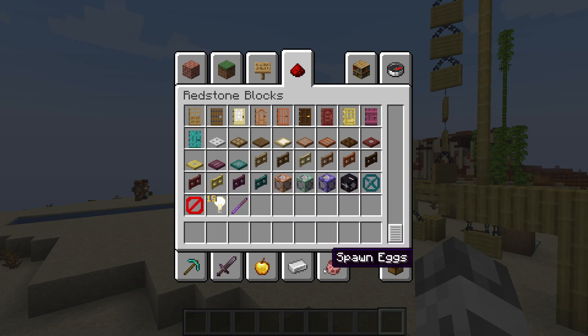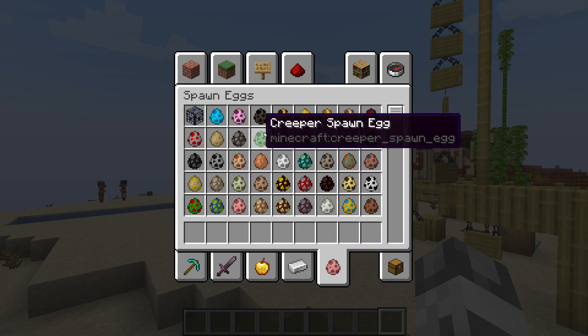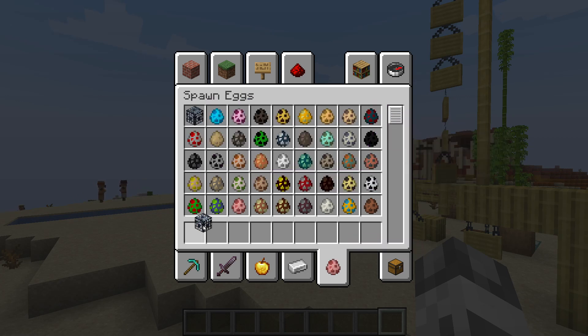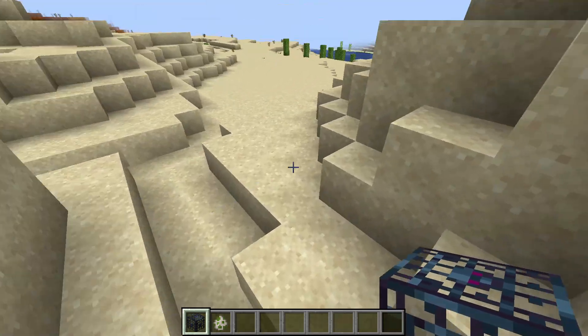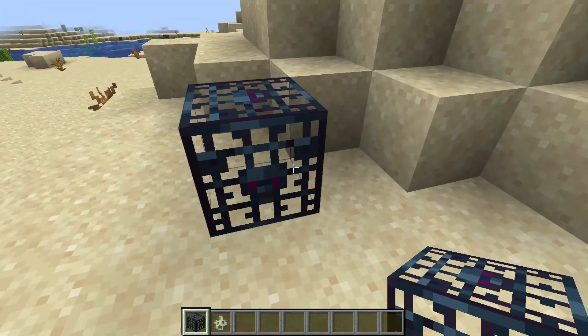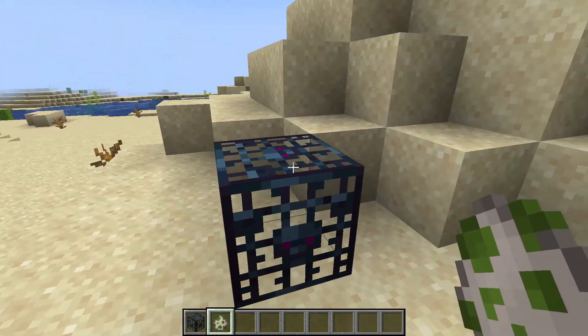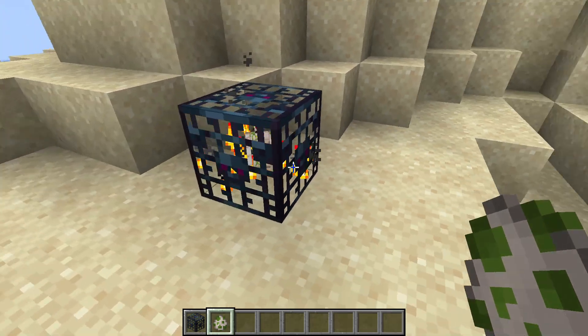Now, if we come to our spawn egg section, we can see that the monster spawner has been added. On previous versions, by default the monster spawner spawned pigs, but this is no longer the case. If we place it, we now need to right-click it with an egg, and now the spawner will spawn that specific mob.